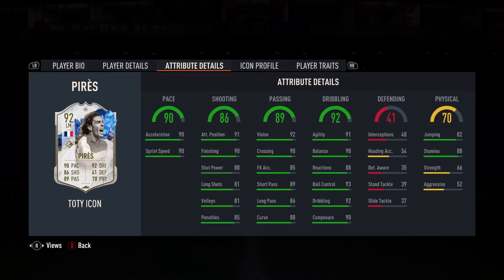Good pace, good general shooting for a central player, even a winger. Dribbling sound enough. He's one of these cards where it's going to be interesting what we put on him. I've seen Engine, I've seen Catalyst, I've seen Hawk. I'm not too fussed about the strength.